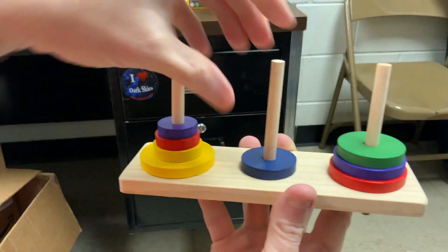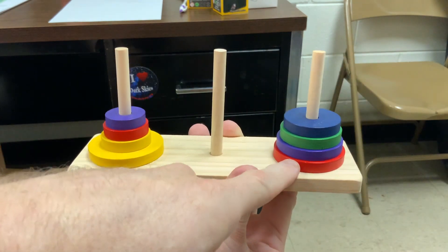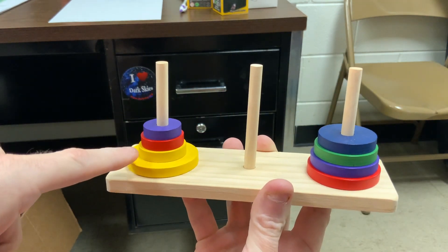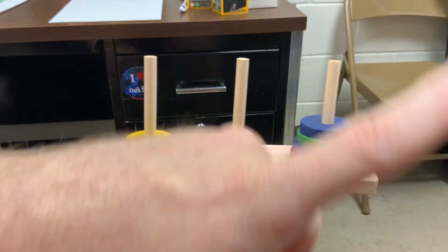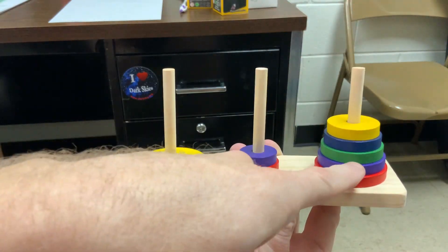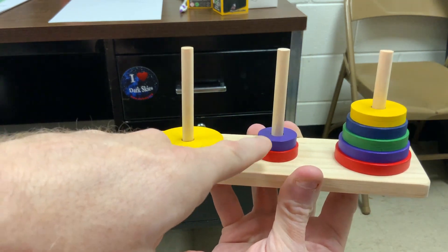Okay, now the blue can move on top of this green. And now these top three need to go over here. And I've got the second and the third post to work with, so it goes third, second, third. Now the smaller yellow can move. And I've got to base these two on top of the third post. First and third to work with: third post, first post.